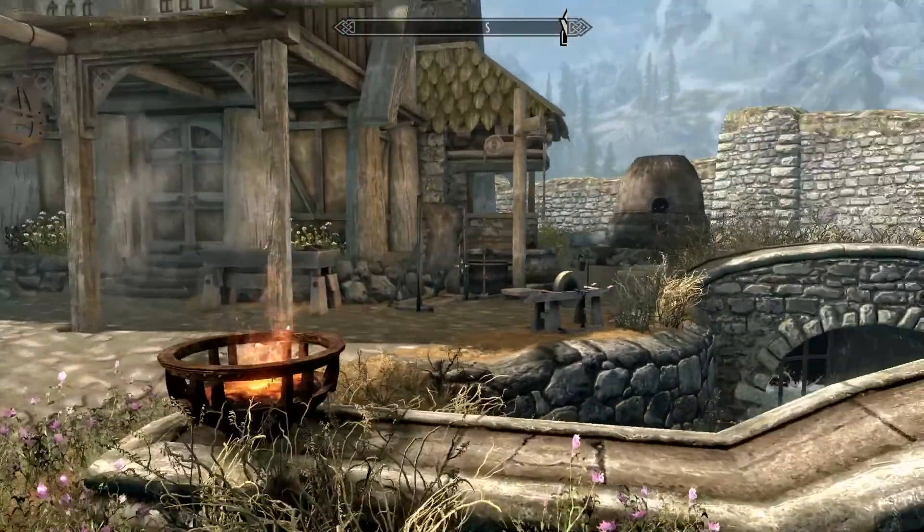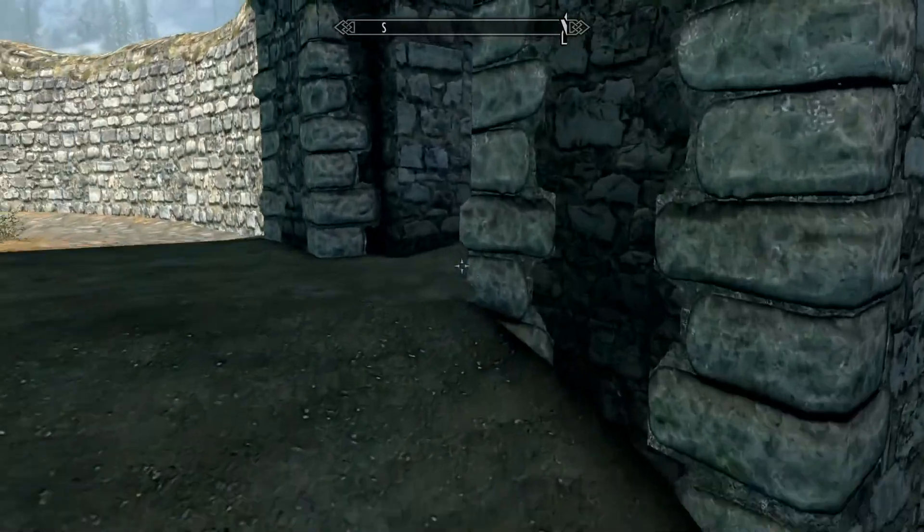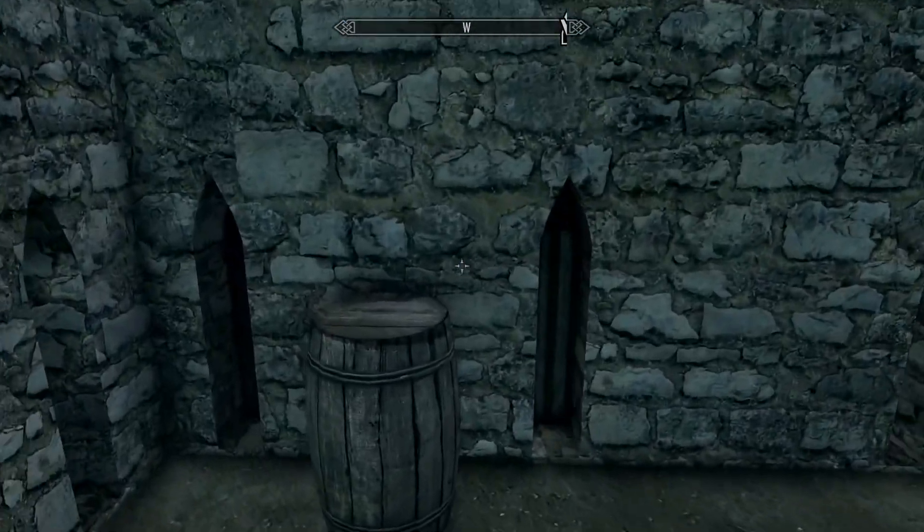What you're going to do when you come through the main gate is walk a bit further so you can see the main gate there. You're going to want to come to this little alcove area on your left, and in here there's going to be a barrel.